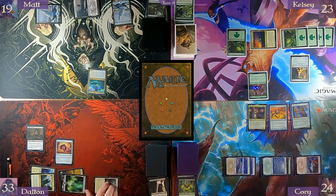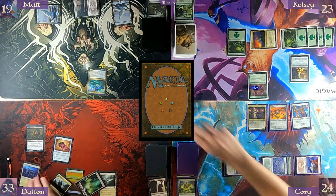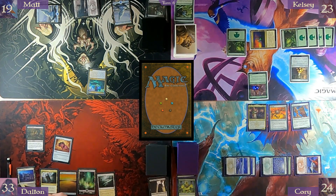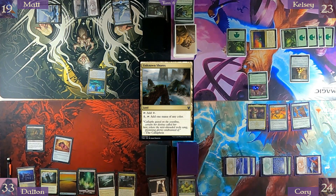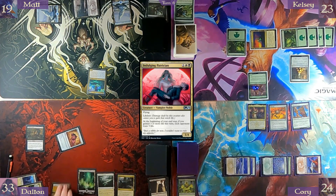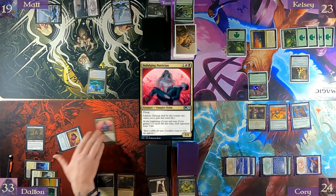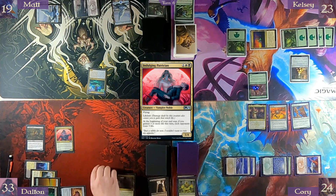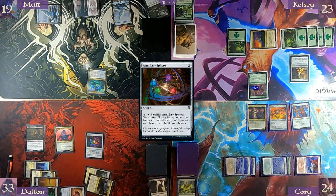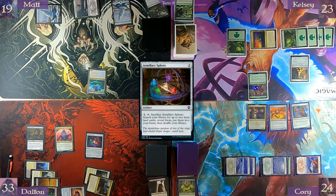Untap, draw. Unknown Shores for land. Pay five for Indulging Patrician — her back out. Pay two for Mallory Spayer. Pass turn.